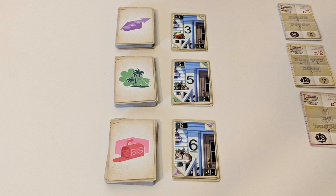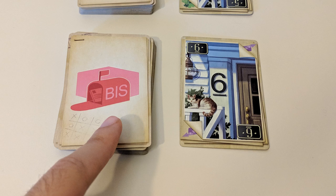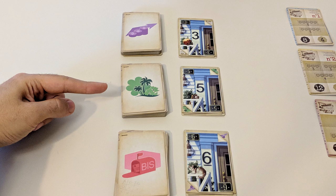Each player now takes their turns simultaneously. You get to choose one of these three card combinations, meaning one effect and one number. You must choose a pairing made up of one number from one card and one effect from the top card of the deck that it's in front of. You cannot mix and match and take whichever number or effect you like — it has to be a set from the same originating deck.